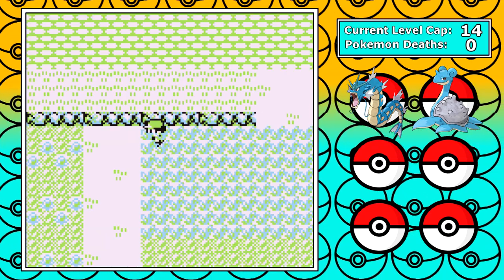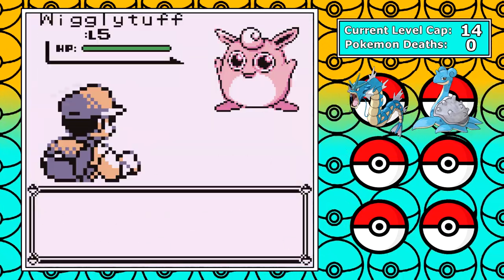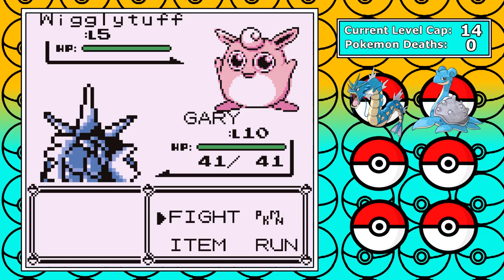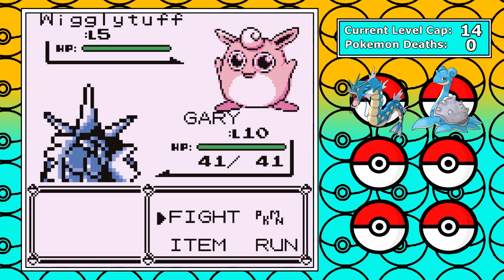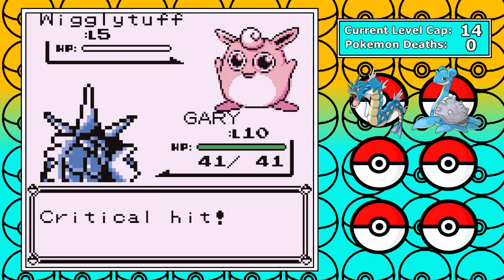I grind a tiny bit more and move on to Viridian Forest for our next encounter, and it's Wigglytuff, which is a Pokemon I actually like. I go to bite it with Gyarados to soften it up a little bit, but I crit and it dies. Very cool. I'm not having much luck on these early encounters.